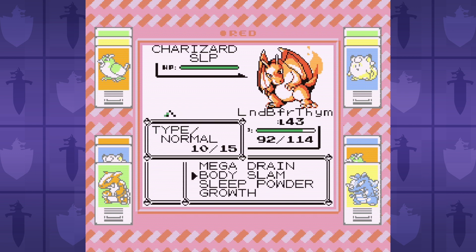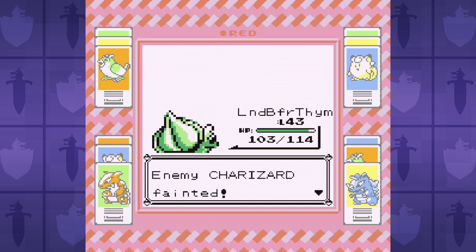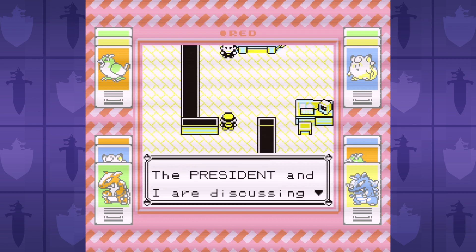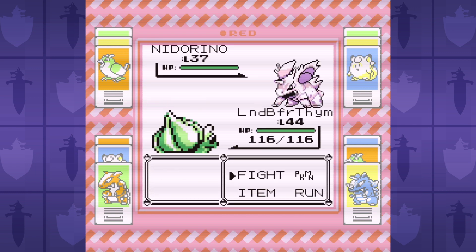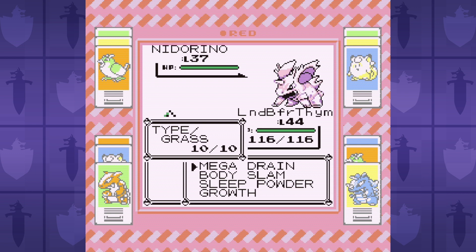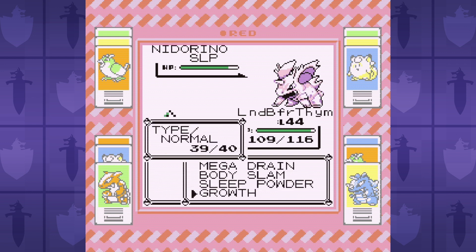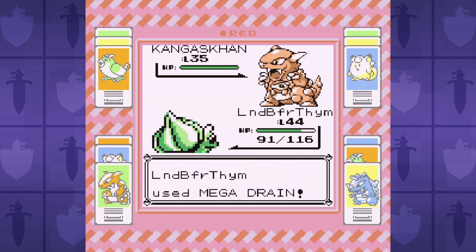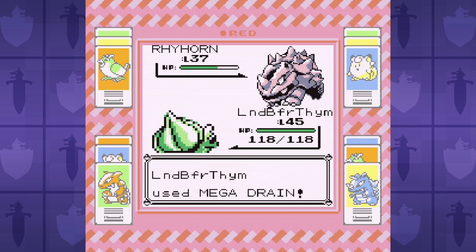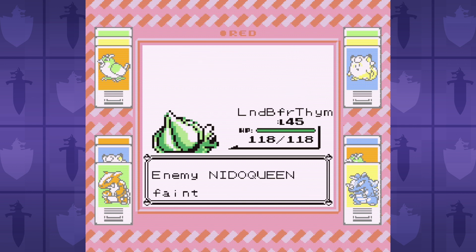Badge boosted Body Slam does decent damage to the Grass resist, while Mega Drain helps to recover lost health. After the battle with Bubz comes the battle with Giovanni, and his Nidorino only goes for Poison Sting — for the same reasons that Erika only went for Poison Powder — so it's a free chance to set up growths and sweep with Mega Drain. Giovanni is not even remotely close to being a problem. He might as well be in a different room. But that might be more of a testament to how awesome Bulbasaur is versus how crappy Giovanni is. He sucks, but Bulbasaur rocks.